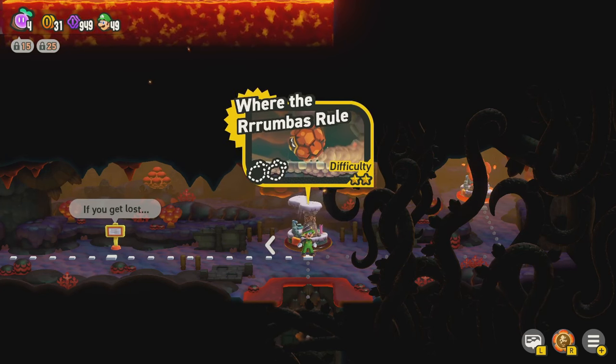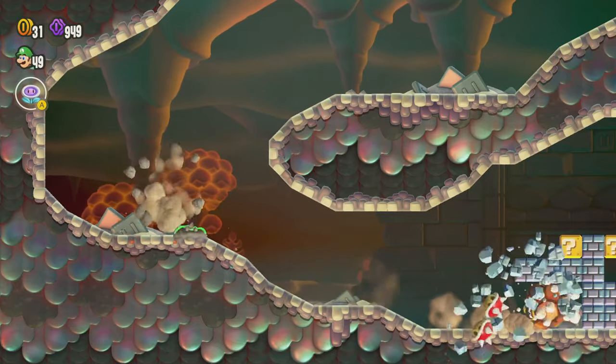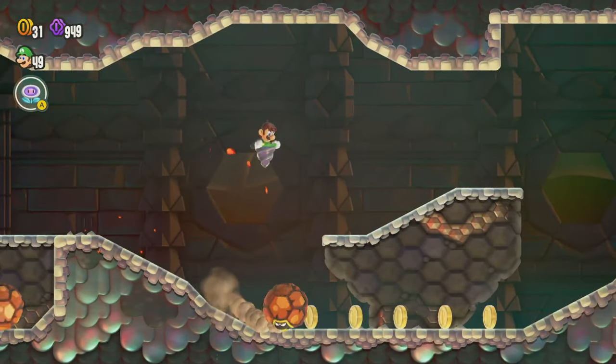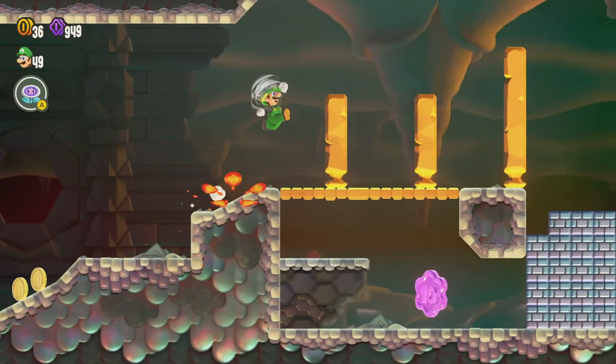Let's do the level where the Rumbas rule. Something really cool about this level is that there actually is a secret exit. Maybe getting another drill power-up would have been a good idea — we probably could have gotten one there — but let's just make our way through here carefully.